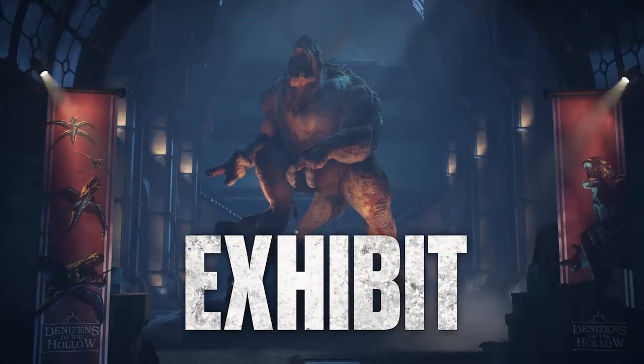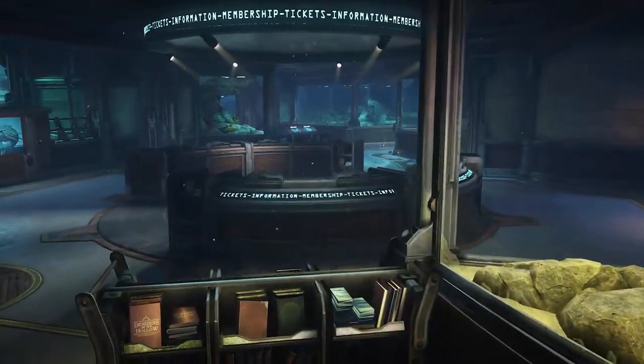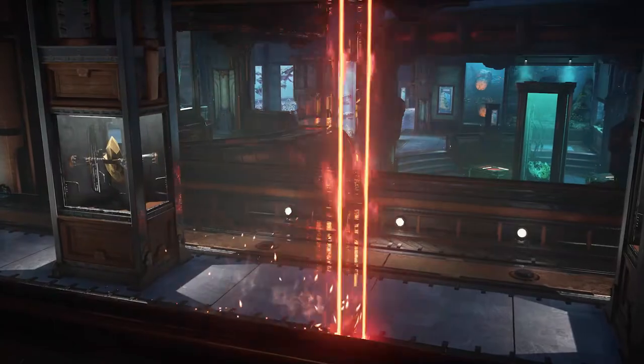The first asymmetric map in Gears 5, set in the winding halls of the new COG Museum. The top lane's prized exhibits are protected by pressure trigger lasers. Keep a close eye on their formation or pay the price.